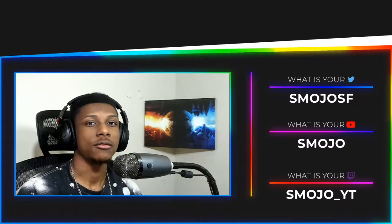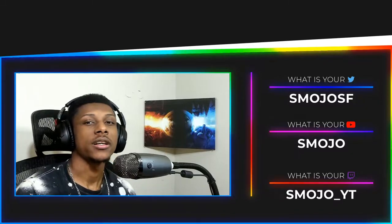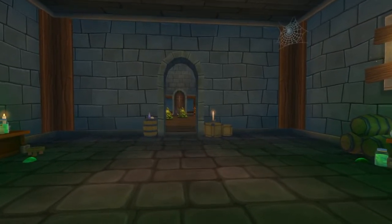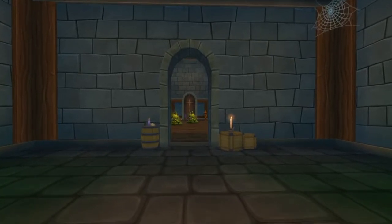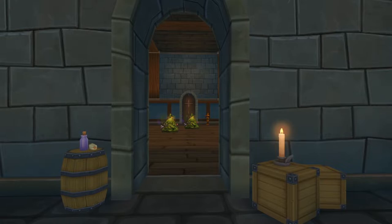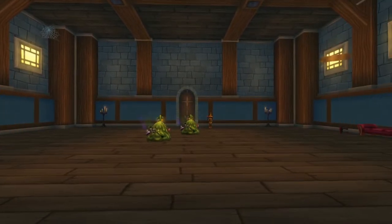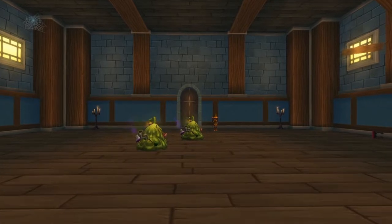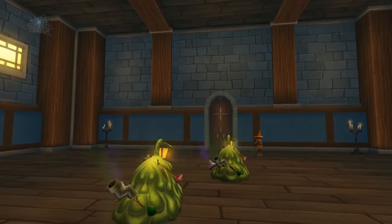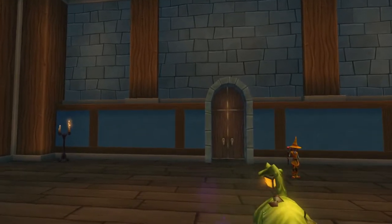If you're max level or close enough to being max level, you should know what I'm talking about. The Abandoned Backyard is home to a boss in the catacombs that everybody farms for regiments to craft the Dragoon gear. The Dragoon gear is currently the best gear in the game, but apparently when the next update comes out it won't be — but that's for another video.